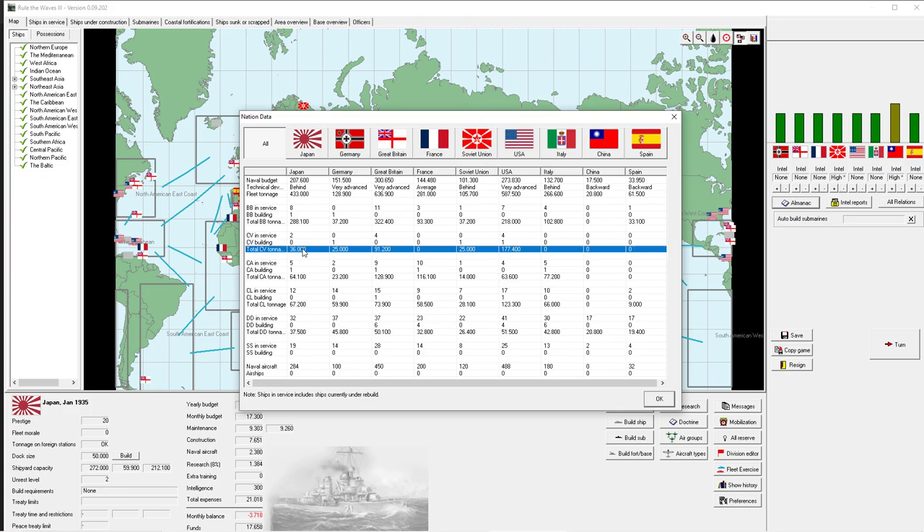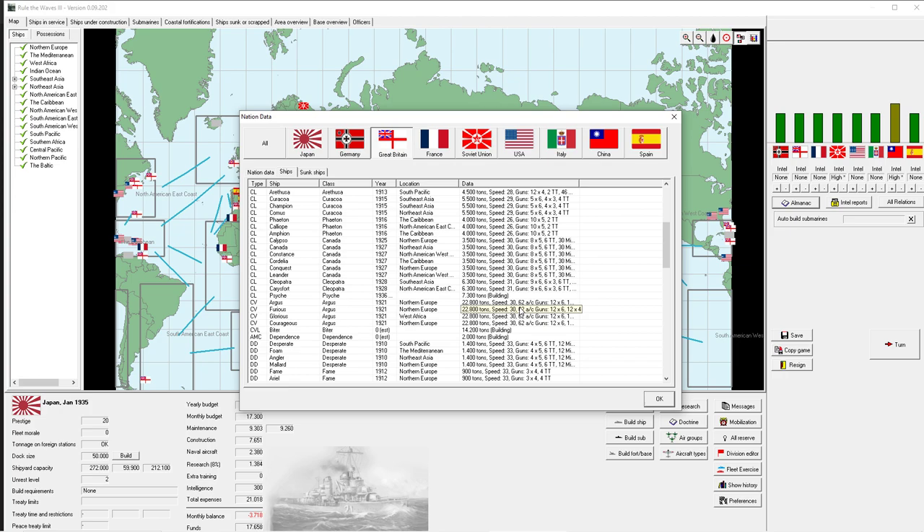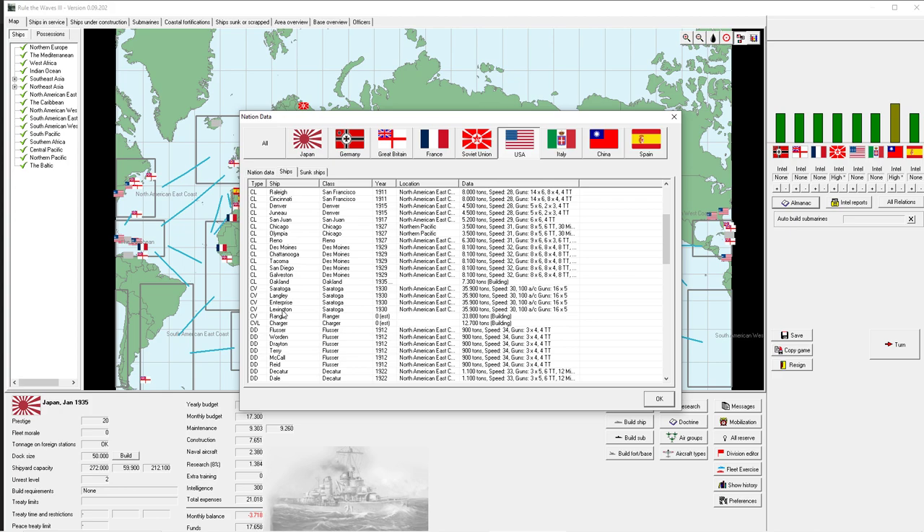More concerning: carriers. We've got two carriers worth 18,000 tons each - 36,000 total. Look at the Americans - they are beating us by a factor of six. We definitely need to design a carrier, and I think that's the first thing we'll do next time around. We're not even building one, and Great Britain has four, almost three times as much as we have. Their carriers seem fairly small but still carry 62 aircraft - I think we were at 48.